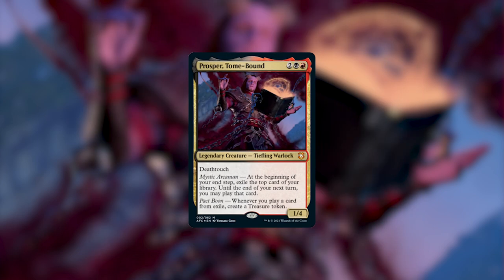I have been waiting a really long time for a Rakdos commander that provides both card advantage and ramp or acceleration, and Prosper does both really well. That ability also triggers whenever we cast things we exile from our opponent's library. So this deck is going to be loaded with ways of exiling cards from our library and our opponents' libraries to take advantage of that Pact Boon ability. Mystic Arcanum and Pact Boon are both abilities that Warlocks have in D&D, and I think that flavor is super cool.